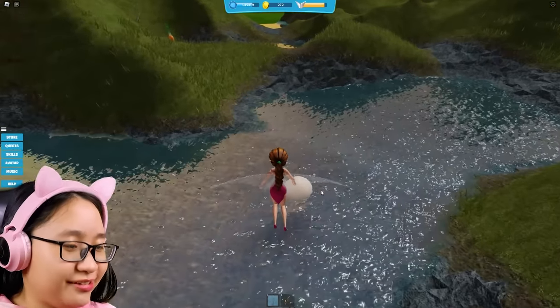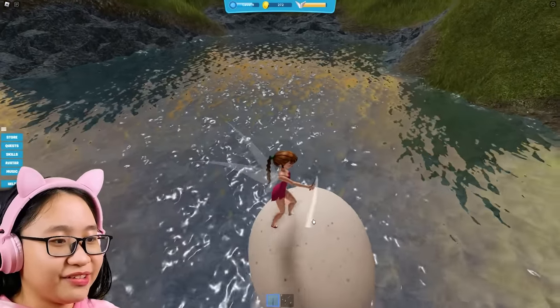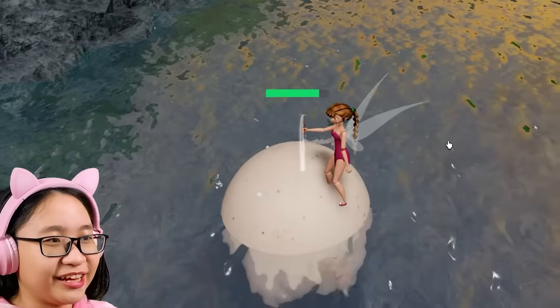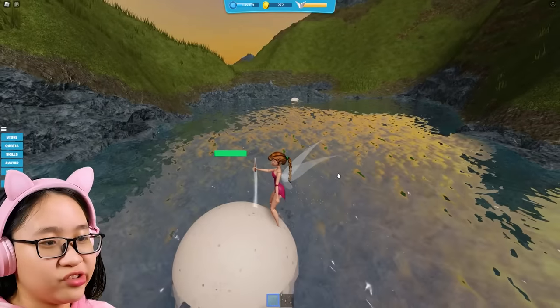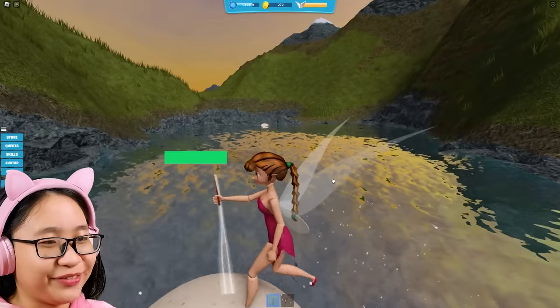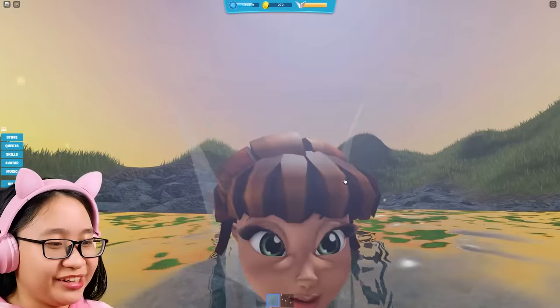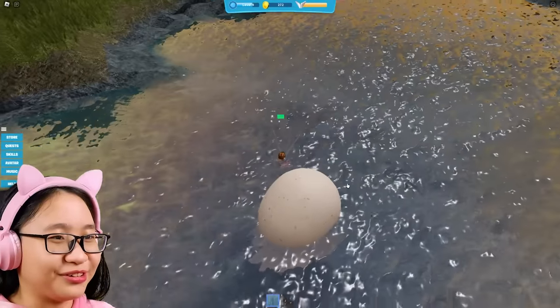Ew, what's that? Is this an egg? Whose egg is this? The mother is supposed to be taking care of her egg. What a terrible mother - who leaves their egg here? Okay whatever, we're just gonna harvest this egg. That's what fairies do - we harvest literally everything. Oh! I didn't know fairies could swim. Whatever - in this game fairies can swim even though they're not supposed to.